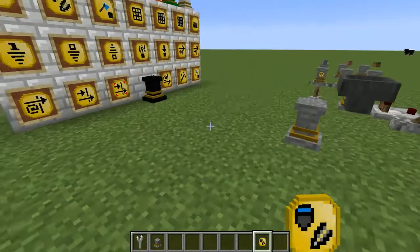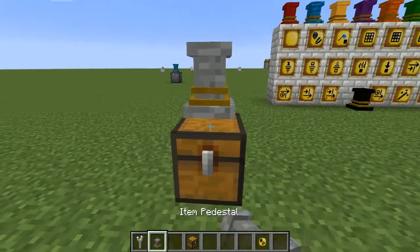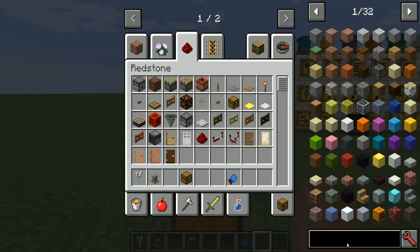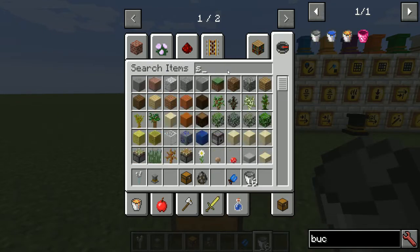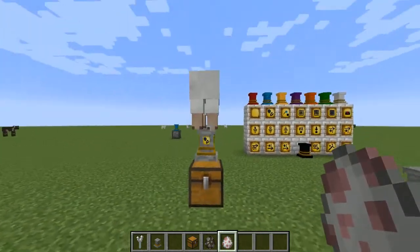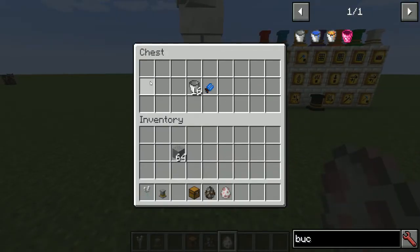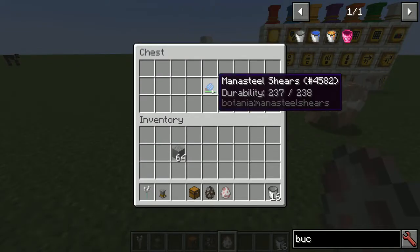This upgrade interacts with the chest below the pedestal. It will look for either shears — any type — or buckets. Buckets are for milking cows; shears are for shearing sheep. If you have buckets and shears in the inventory, it checks the first item it runs into. If that's a bucket, it tries to milk; if it finds a sheep it's not a bucket, but a sheep is a sheep — so it shears it.